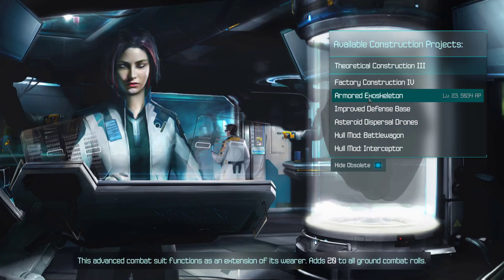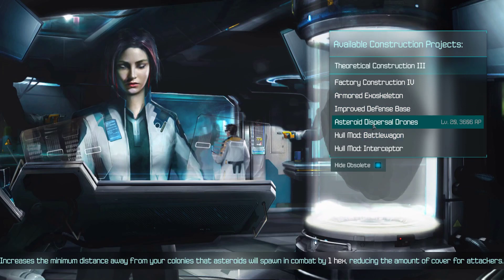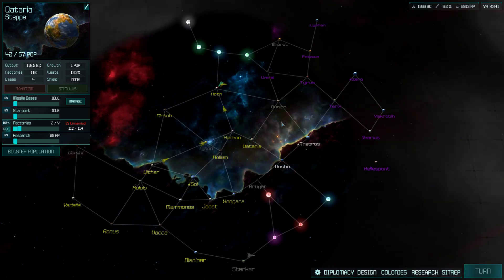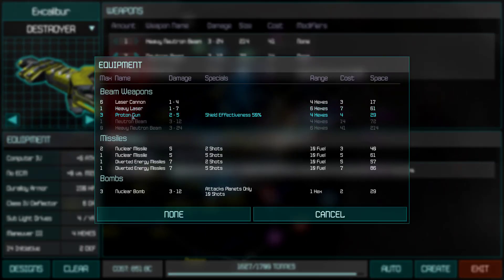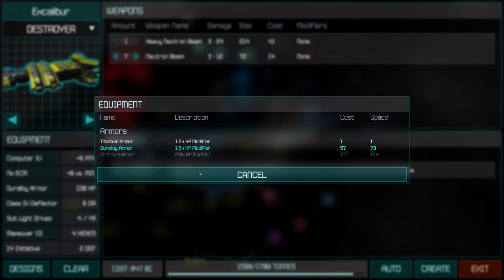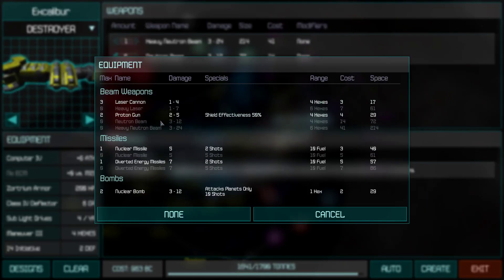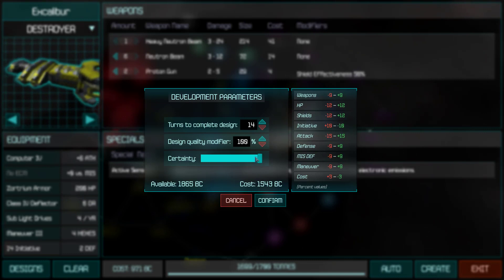Zortrian. We grabbed this for long-term planning. The ground combat buff is hard to argue with. Ship design — our tech level's gone up. Construction went up, so we have more space. There we go, another 50 hit points on this thing, and it's still in the quality ballpark of what we originally had. And this time we can afford it.